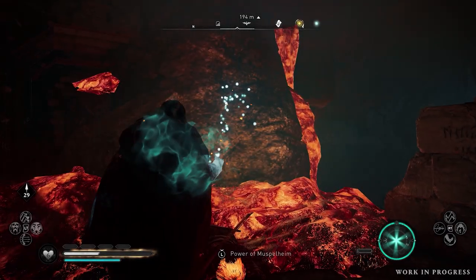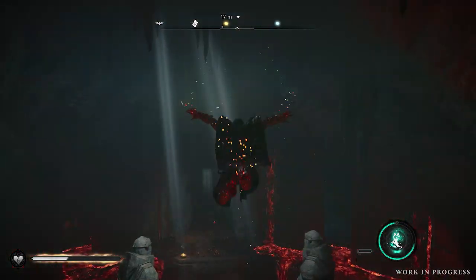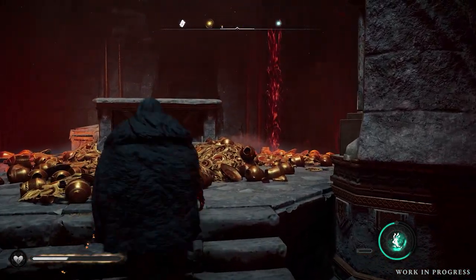The power of Muspelheim also allows you to walk on lava, giving you unique traversal options and the ability to access rewards that are just out of reach.